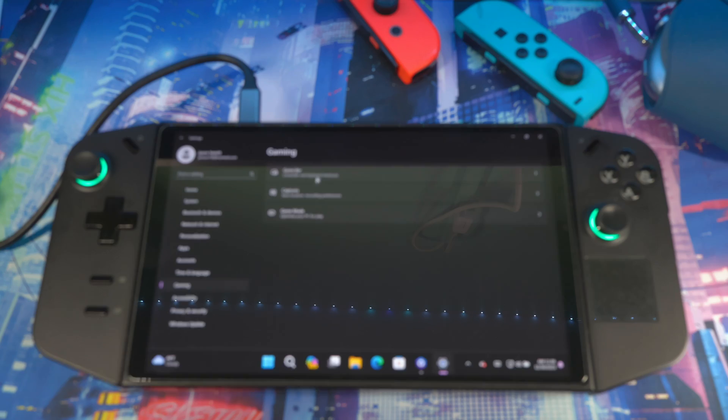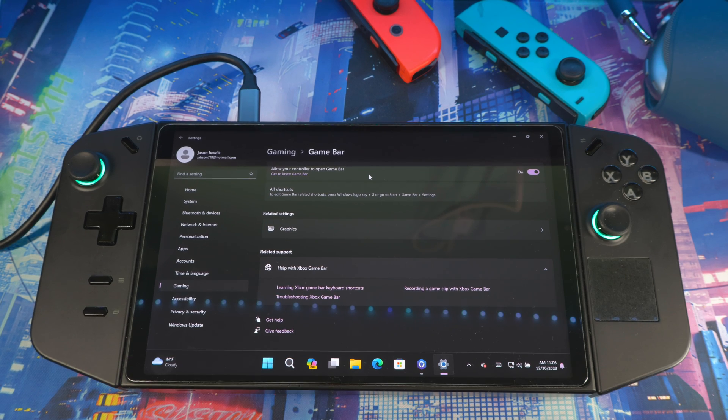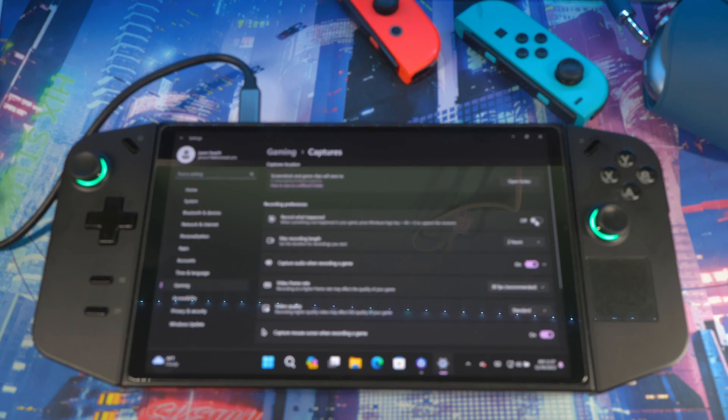Since we're in Settings, go to Gaming, then Game Bar. You can disable it or leave it on — it's up to you. Game Bar is always running in the background, so if you don't use it, turn it off. Then go to Capture: this runs in the background saving your game footage even if you didn't press record. Turning it off can free up resources for your game.